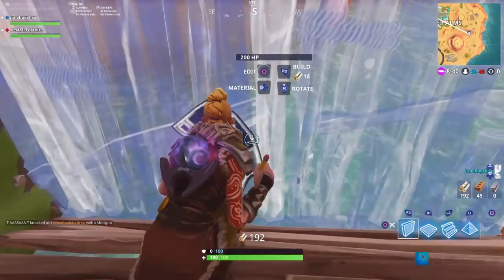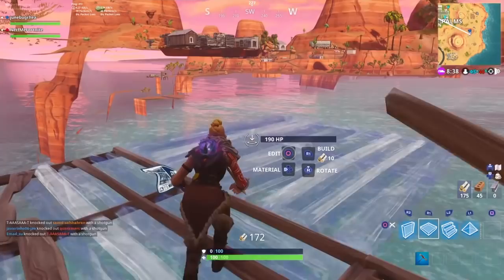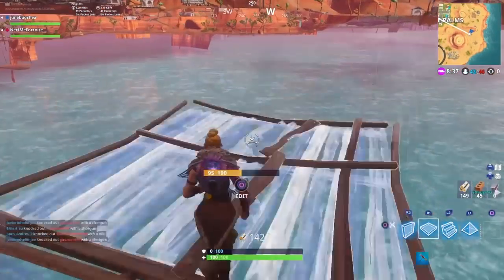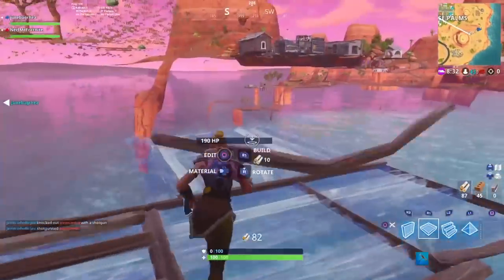There are so many people uploading glitches where you need a golf cart to go inside the map — it's not worth doing because it takes so many attempts. What you gotta do is this one, and boom, you'll be inside the mountain. From here you can go anywhere you want.